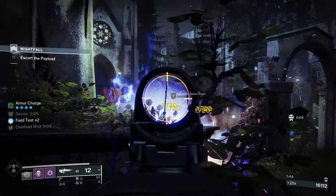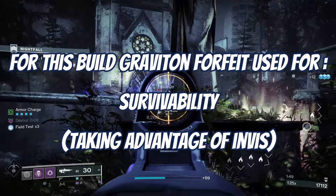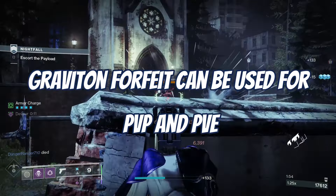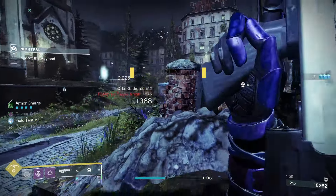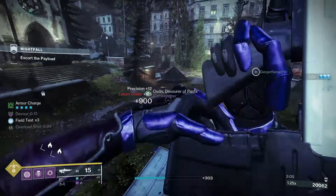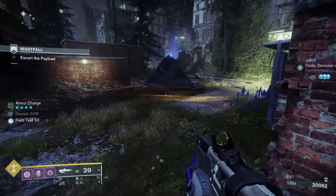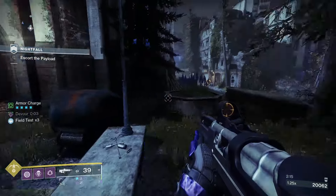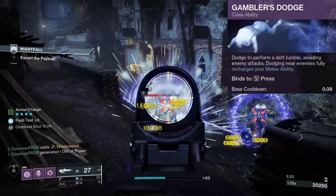Graviton Forfeit is more of a utility exotic in its purpose with the subclass — utility along with survivability. The ability to extend your invisibility duration is great if you need to clutch up and get resurrections, run in for a quick finisher on a weakened enemy, or spawn special ammo for yourself or your team. For the Nightstalker, we're going to be using Gambler's Dodge, where dodging near enemies fully recharges your melee ability.